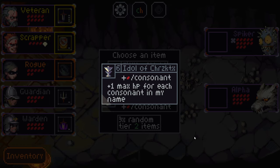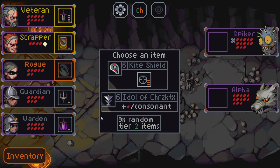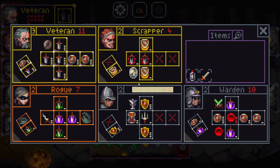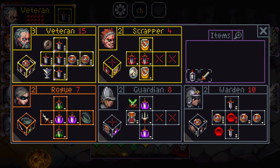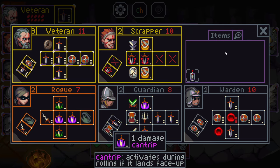And the idol of Kurtz, which gives plus one max HP for each consonant in their name — that can be a lot of health. Let's take the idol because it's good. We could probably put that on the scrapper — that gives the scrapper six health, gives you four, four, two, four. Put it on the scrapper, give them six health, which is great. We can put the cantrip item on the guardian, making them much more consistent, and we can just roll their cantrip guilt free.